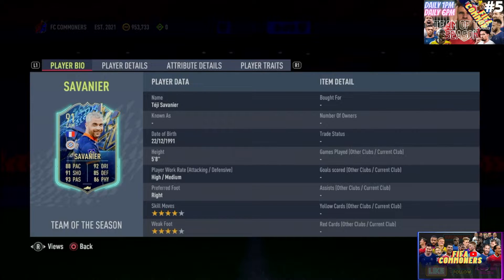This guy is five foot eight. He's a little taller than Verratti who's five foot five, and taller than Messi who's five foot seven — coming in at a cheeky five foot eight. He is high/medium in work rates, and I like that. As a pure CAM, the high/medium will ensure that he rushes the box and provides a lot of offensive runs. He's right-footed, and has four-star skill moves.